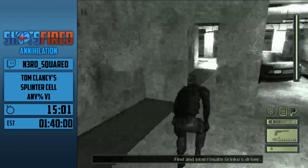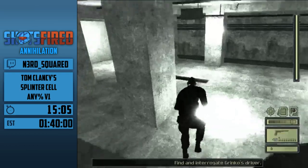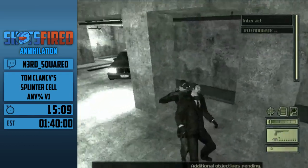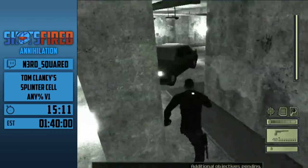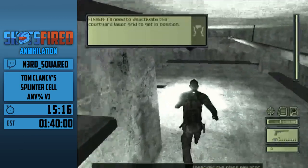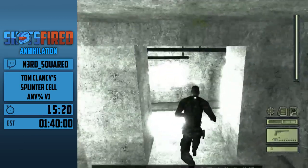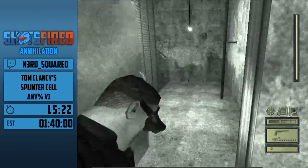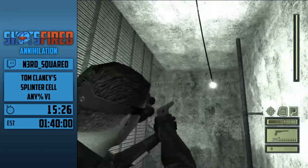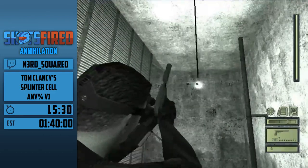Like this mission, where you're not allowed to trigger an alarm. Most missions you can trigger three alarms before Lambert ends the mission, but this one is currently set to one alarm ending the mission. So you just need to avoid having any dead bodies found or anyone running to activate an alarm. You can still kill people — obviously, don't. But you can't have any alarms. Usually there's a guard down here around now, but apparently not.